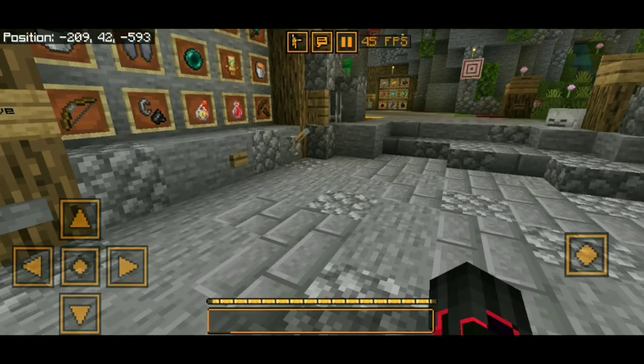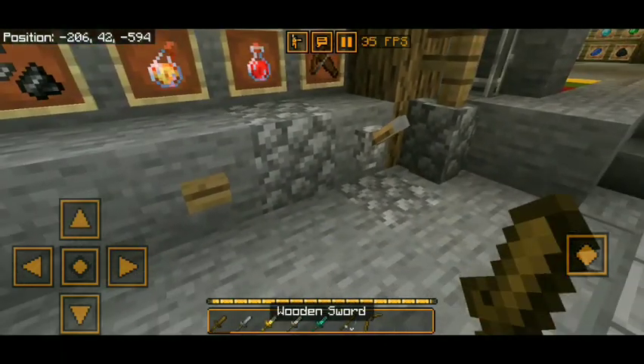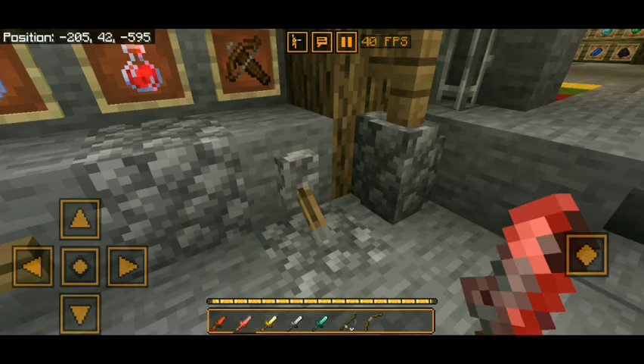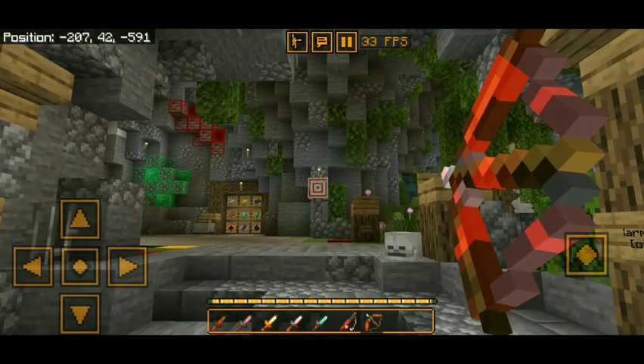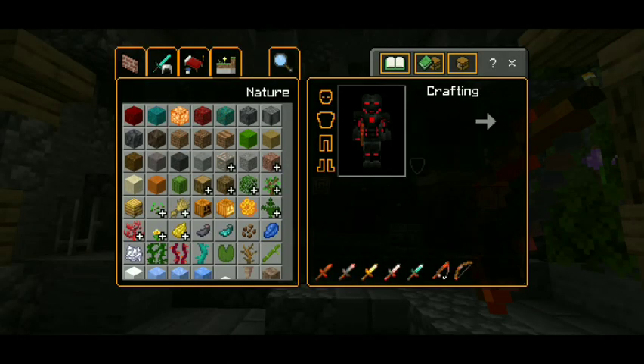It also features an FPS counter on top, a brand new small sword texture for swords, a brand new enchant clean for items, and a very cool brand new crosshair for the bow.